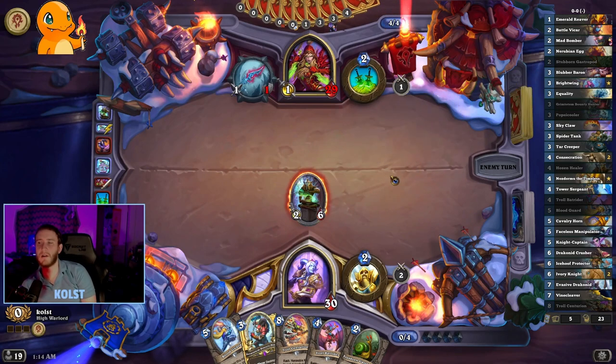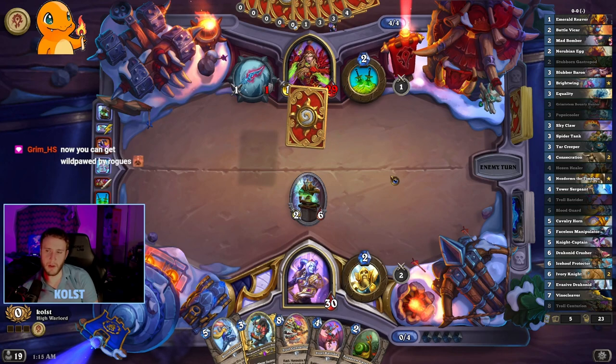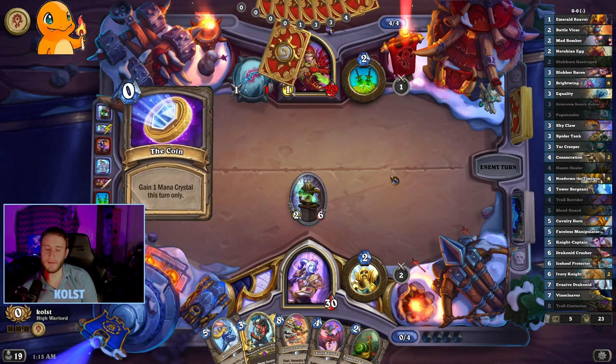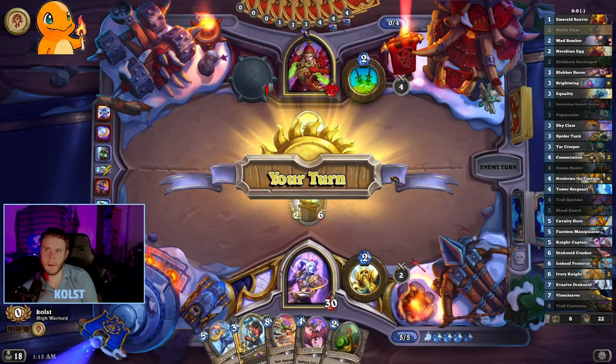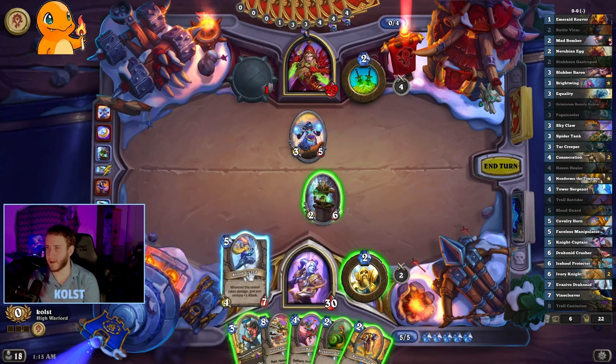Getting the 2-6 body out — it's either this or 2 hero power. Getting the 2-6 body out with the Blood Guard follow-up seems useful. Although having the Hosen Healer to heal up the Blood Guard would also be useful. But we're kind of assuming the Blood Guard gets killed. Now, you can get Wild Paw Caverned on curve by rogues. Wait, is he overdrawing? No, he's at 9, right? Yeah. I could kill that, but it's probably better to just play this.